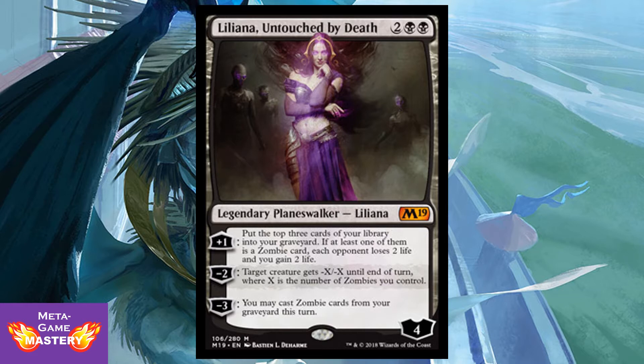She's pretty good at protecting herself based on your board state. She can act as removal. She can also give you pseudo card advantage by populating your graveyard and then allowing you to cast cards out of your graveyard. This is an interesting planeswalker design because she has no real ultimate per se, but at the same time it's a solid all-around card. If you're going zombie tribal — maybe with Scarab God in EDH — this is a welcome addition to your deck.